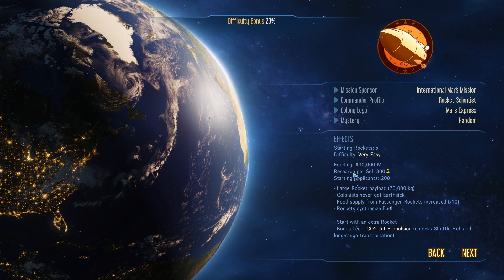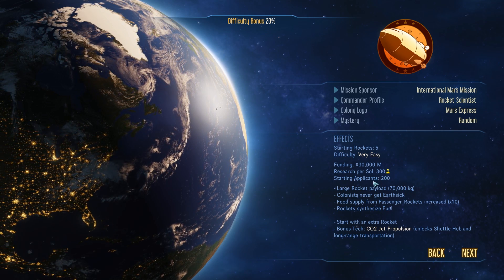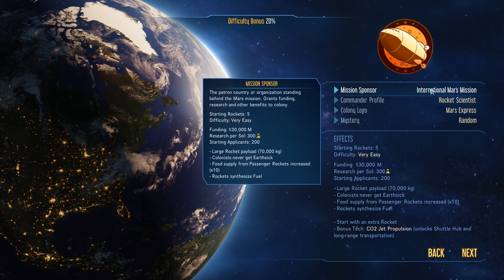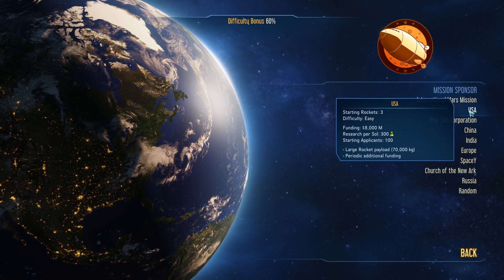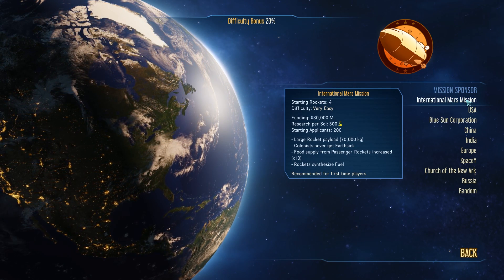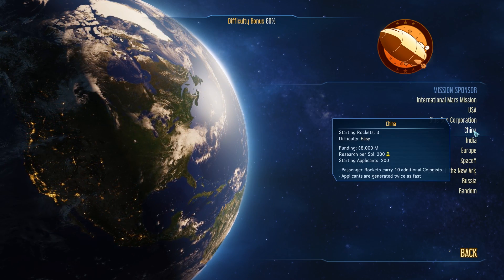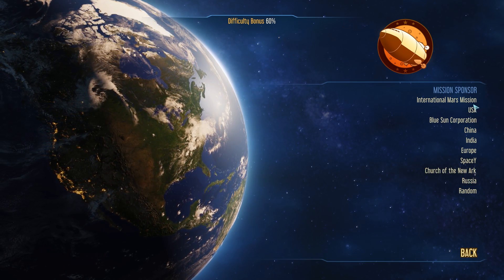You've got research per sol — I think sol is a day but don't quote me on that — and we get 300 research per sol. Starting applicants: 200. You've got the large rocket payload, and colonists never get Earth-sick. This is all because we have the mission sponsor of International Mars Mission. There are all kinds of sponsors. I'm going to be sponsored by the USA. The International Mars Mission is basically the easiest setting. I'm a noob so I don't want super hard settings, but I do have my pride. As you go down the list they get harder, with Russia being the hardest.